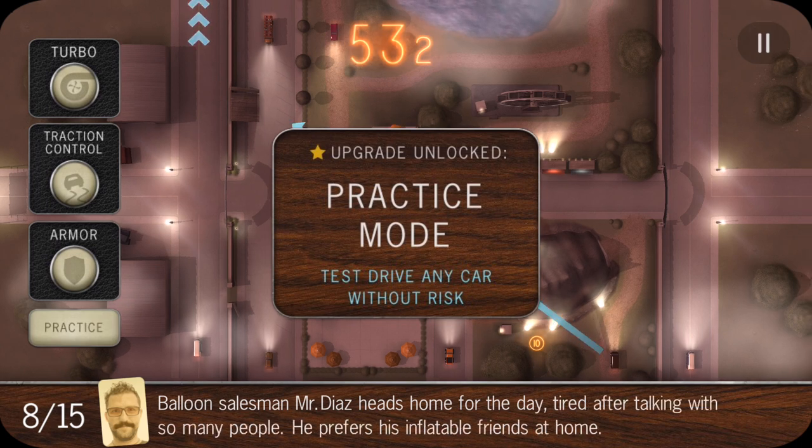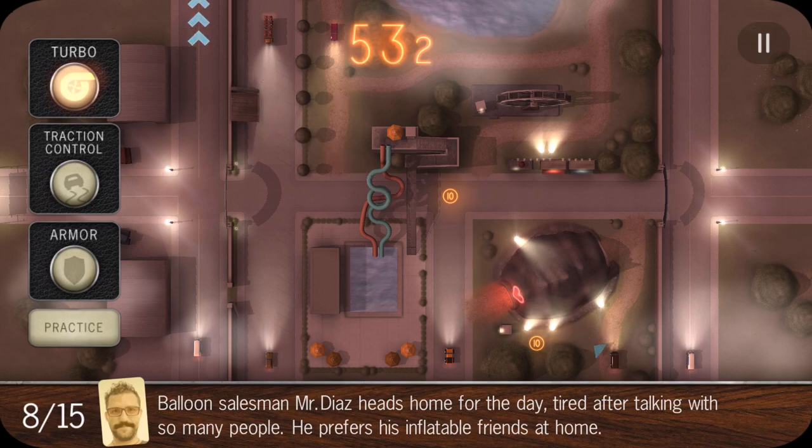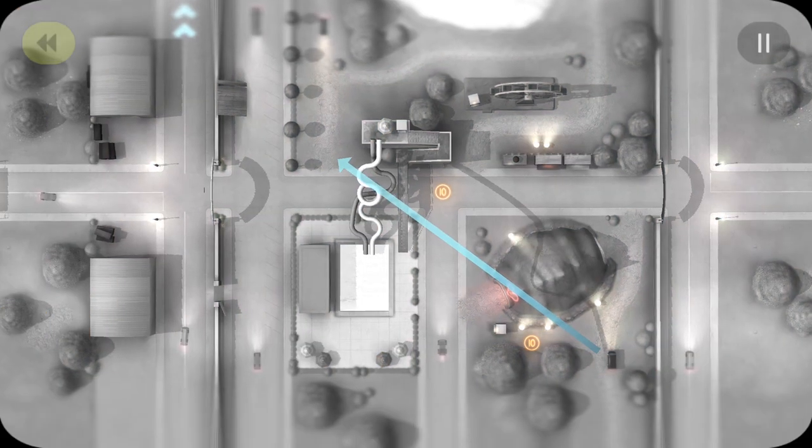Now we have practice mode — it's going to help you out a lot. Practice mode is amazing. You can basically try as many times as you want. Practice with any armor, traction control, or turbo and it doesn't mess up your seconds. This is going to be very helpful. You can even use this on levels 1, 2, and 3 before.